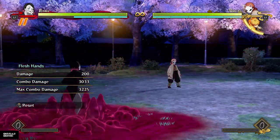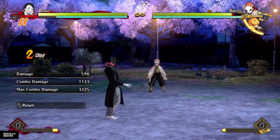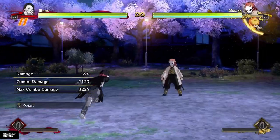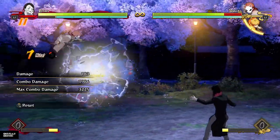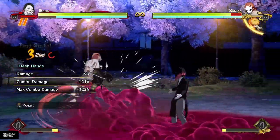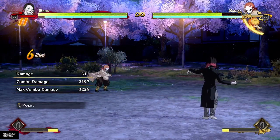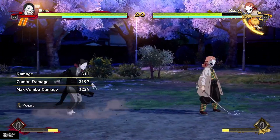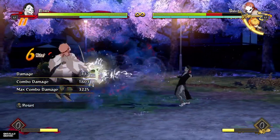Oh my god, this guy has an invincible special move. I think he might be my favorite demon already. Can I combo off of it? I can! I can combo off of this invincible special move that has a 360-degree hitbox. So even if the opponent tries to sidestep behind me to dodge it, it'll hit behind me and I can combo off of it for free.